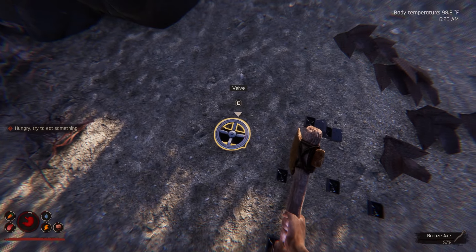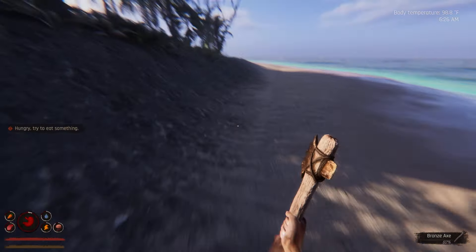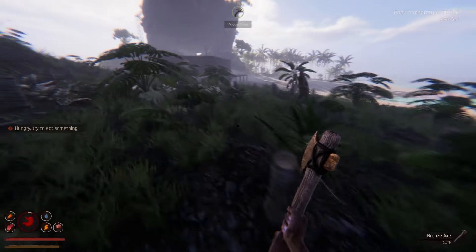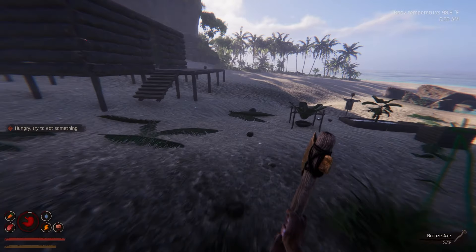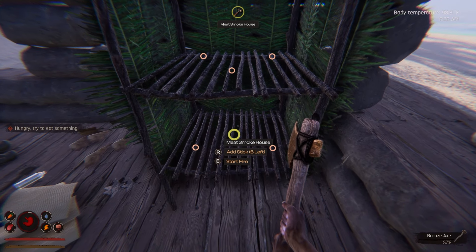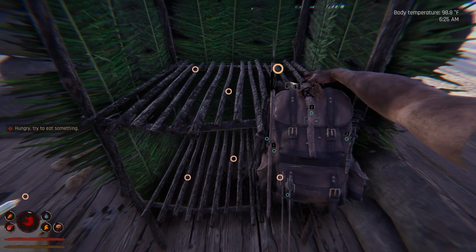I don't see anything I need down here. I'm about 85 to 90 percent sure I have not seen a spring yet in this game, so they might have just added that in this update. I really don't know how many sticks to put in the smokehouse — I'll just guess.